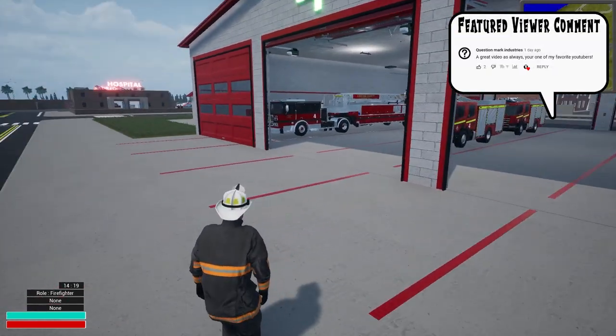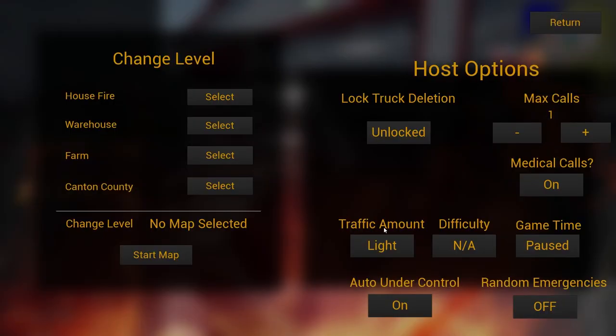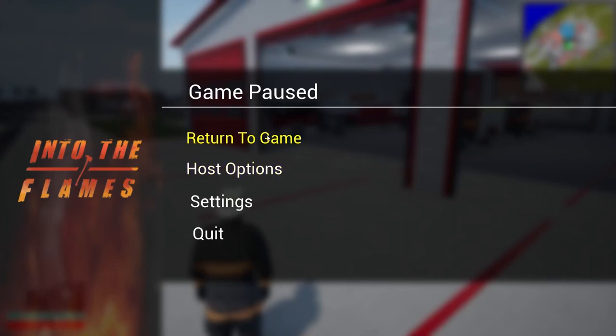We do have the time frozen and random calls off. If you want to cut that stuff off, all you've got to do is hit Escape, go to Host Options. From there you can pause your game time, turn off your random emergencies, turn your medical calls on and off — that's how you control this stuff and change your map on the server. Let's go ahead and return to game.